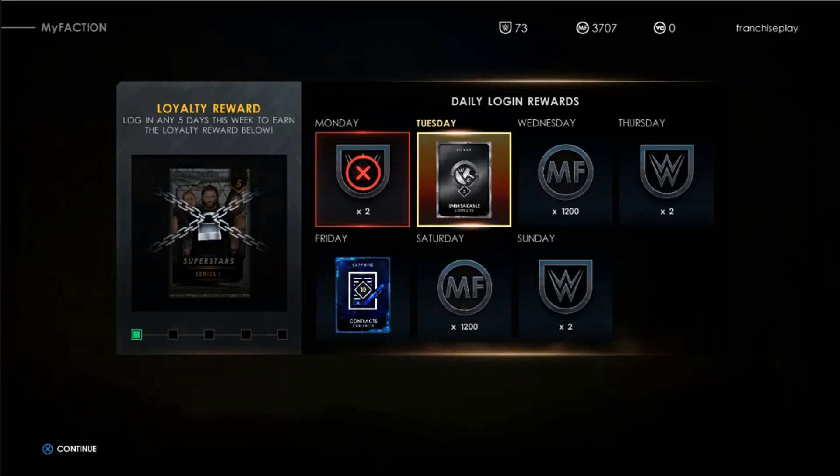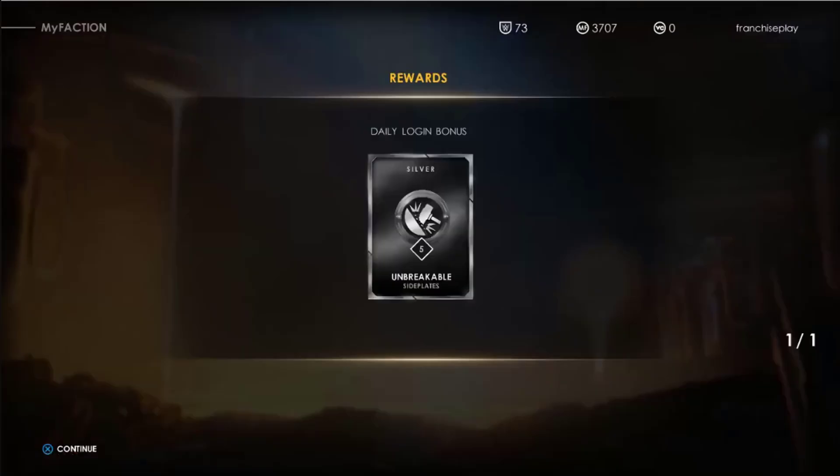Building the perfect faction to rival legendary groups like the nWo, Generation X, and Evolution is no small task. Some useful tips to remember: players must make important choices when it comes to selecting the best superstars for their factions and deploying the right boosts to take down the competition.